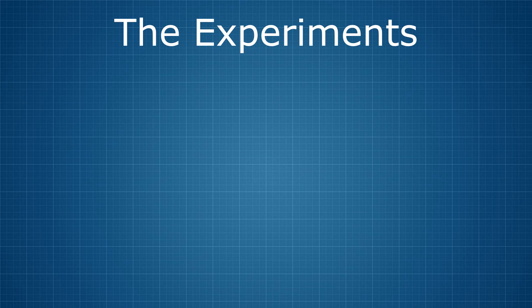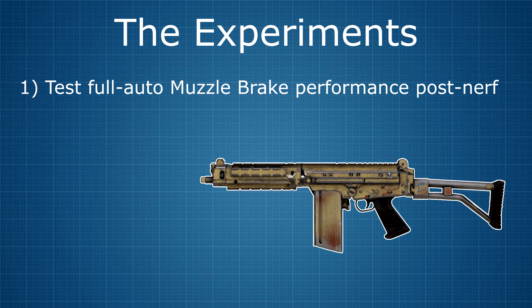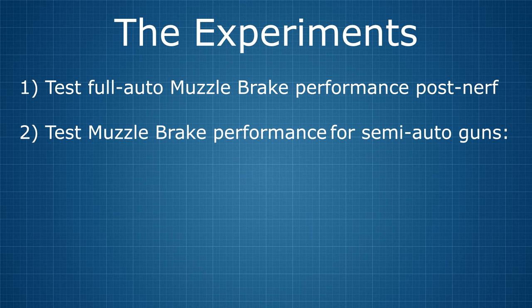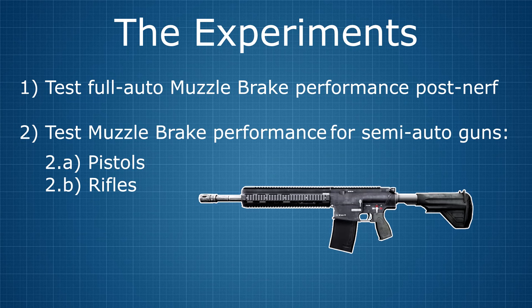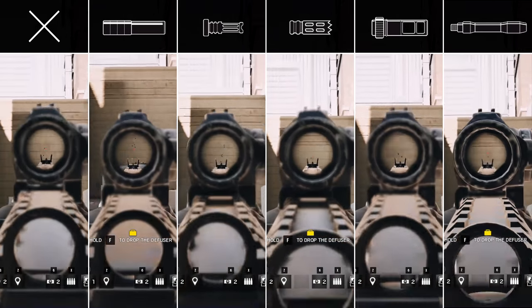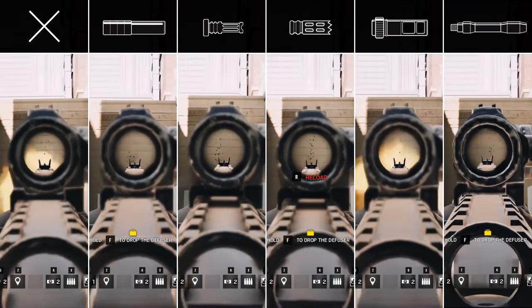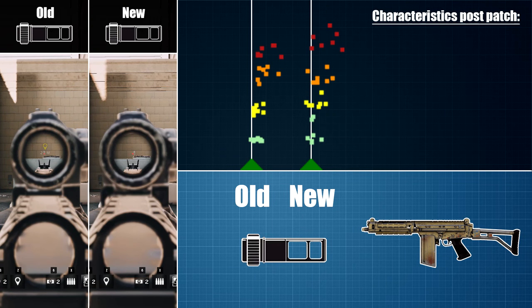This time I'll be conducting three different tests. First off, I'll be going back to the Para 308 to check how the muzzle brake's performance has been changed and how it stacks up now against the competition. After that, I'll be testing the muzzle brake's performance for semi-automatic weapons — first for pistols and then for semi-automatic rifles. On to experiment number one. As in my last video, I will be creating my own recoil patterns focusing on the first five shots of each burst.